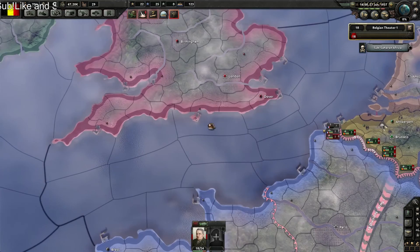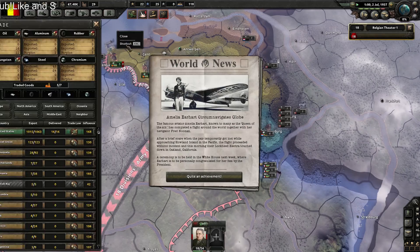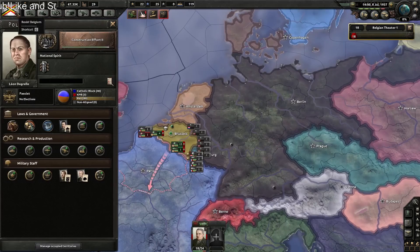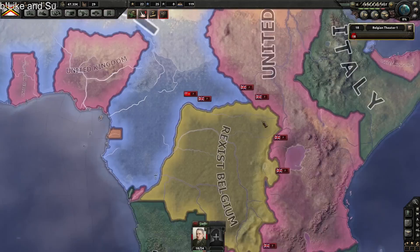There's an unread naval battle — of course, we don't even have a navy. The US is having problems sending us stuff. We just changed to Rexist Belgium!